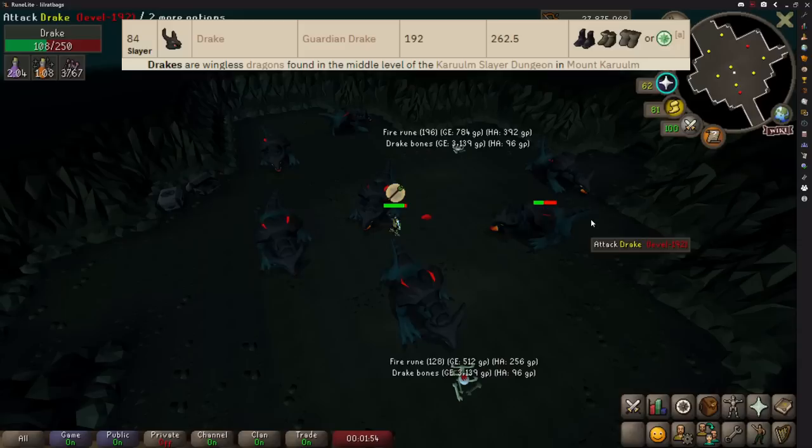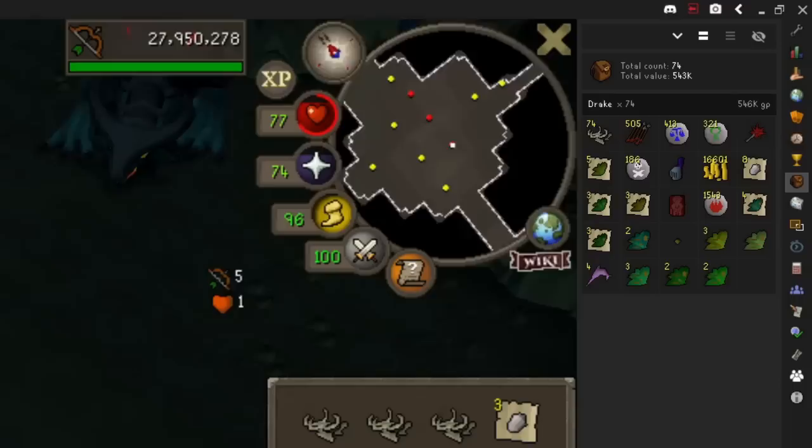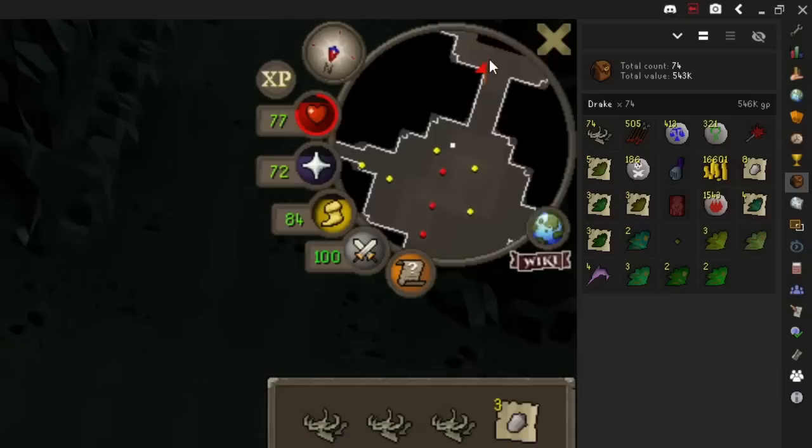Drakes are considered wingless dragons so dragon hunter weapons also work here. This is one of the most relaxed combat methods because everyone hates drakes so no one else is here. That means you only need to check your account every three minutes or so because there's no one around to pick up your drops and your character will keep getting attacked because the aggro range is quite large.